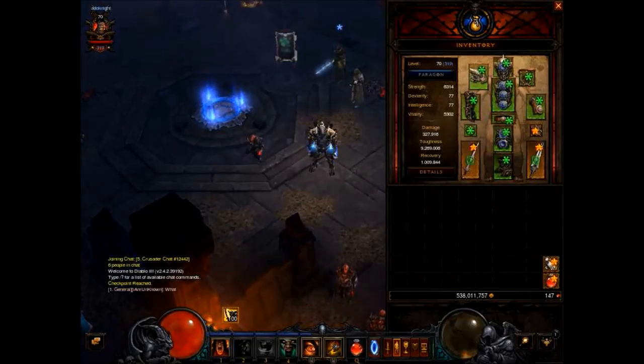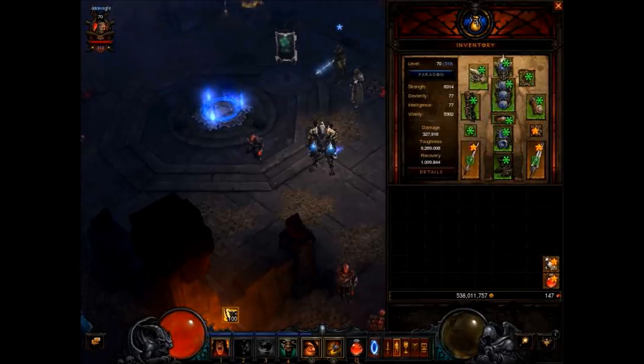Hello everybody, welcome to my guide for Diablo 3. Today I'm going to be giving you a guide on how to take the Whirlwind Barbarian build and crank it up to 11 to turn yourself into a walking storm.